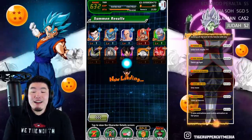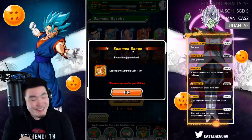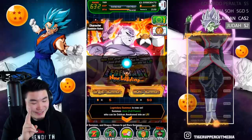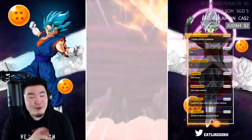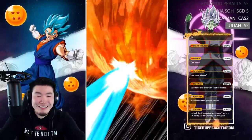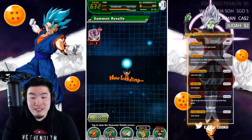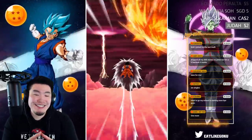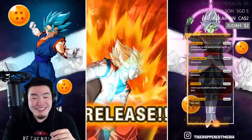Well there you go guys — that's all the multis I'm going to be doing today. I said multis, so we're gonna do two singles to get down to 350 — it bothers me that I'm at 360. Captain Ginyu for the first one, and Chiaotzu-Boo for the last single. That's it guys — we tried the toilet luck, it didn't work.